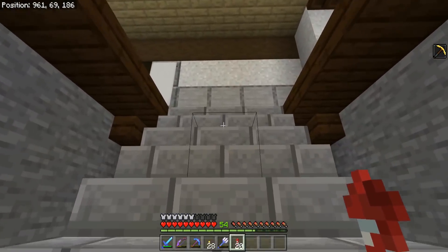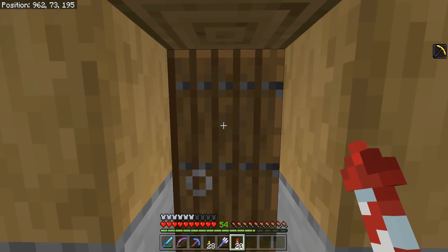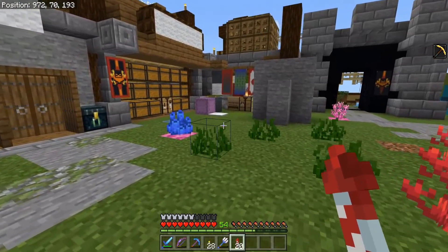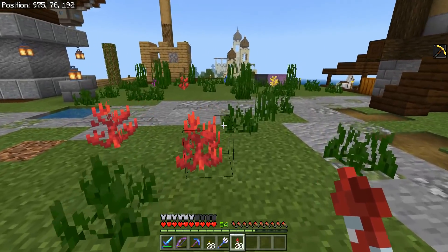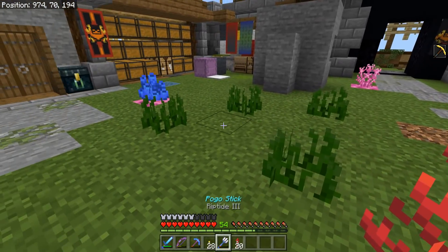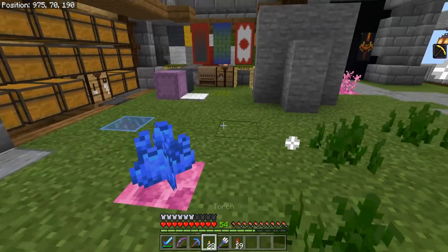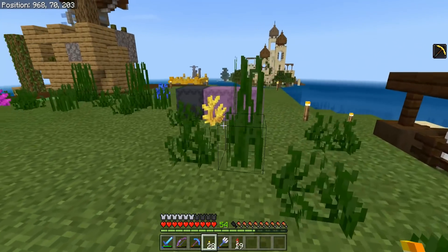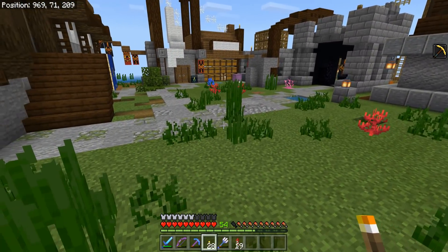If you guys are subscribed to the channel, yesterday you may have seen a new Bug Rock of the Week episode. In that Bug Rock, I show a very cool little bug which basically allows you to get corals and seagrass and all that kind of stuff out of water and on dry land, and they don't die — they don't pop off, nothing happens if you give them a block update. So on a live stream I went ahead and did a little bit of decoration, just sprucing up the island.